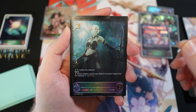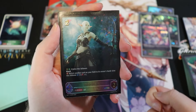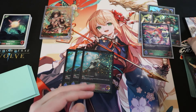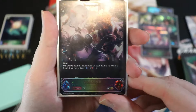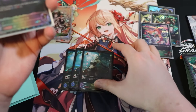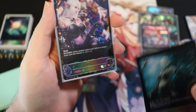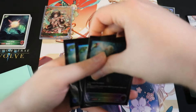Finally, Ancient Elf — a two-drop 2/2 that evos for one, gains ward, and on fanfare returns another card from your field to hand, giving itself +1/+1 (so it's a base 3/3 with ward that bounces something). The evo version becomes a 3/3 with ward, and on evolve returns another card to hand and gets +1/+1 for each card returned — so for three cost you bounce two things and end up with a 5/5. Running three main deck and two in the evo deck.